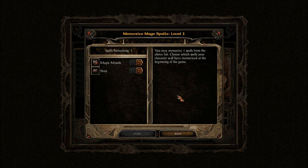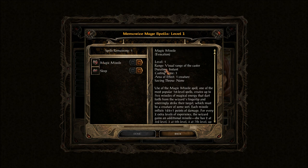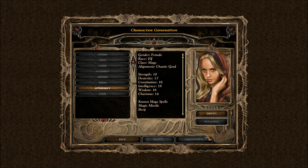Spell remaining: one. Could be because of high intelligence, not sure. You may memorize one spell — this is memorizing. So I can memorize one: Magic Missile. There you go. How sad — this is how you start. I think we get something like Minor Drain or something.